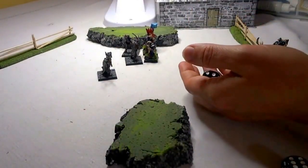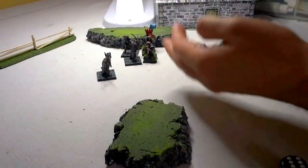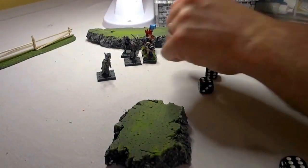He's an even roll, so he knocks the dwarf down. Now I'm going to move in with my Ghoul with two activations — one success, so that just moves him in.